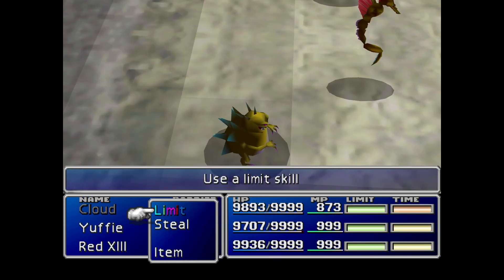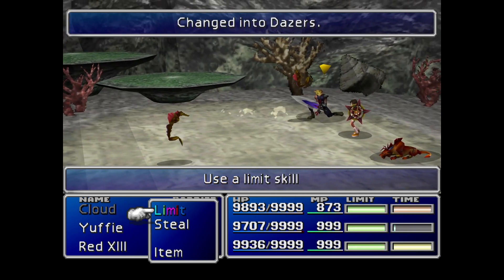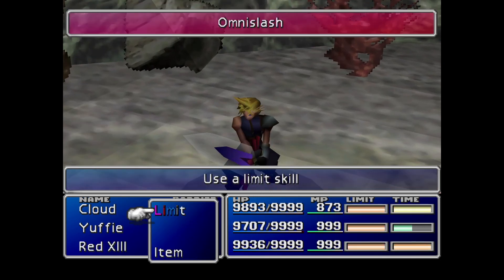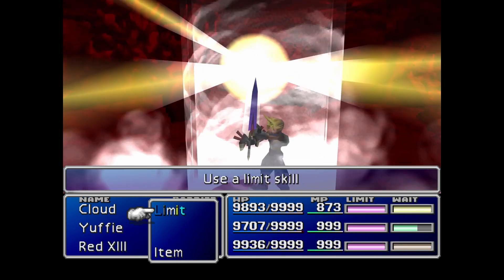He does have some pretty strong magic attacks, and he even uses a counterattack when you use Knights of the Round. If you have him paralyzed, he won't be able to do it. So yeah, pick some Dazers up and just duplicate some more with the W Item glitch.